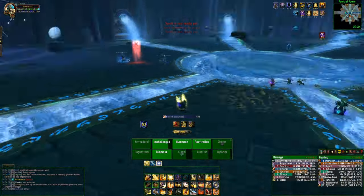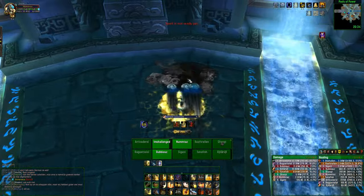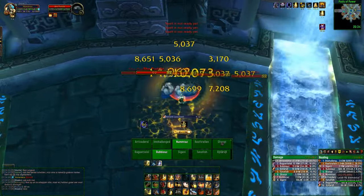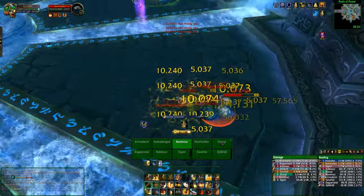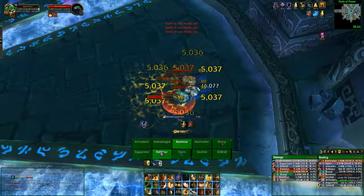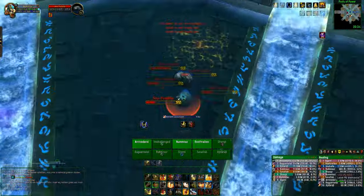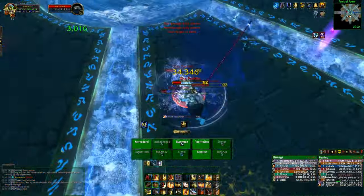In the split phase the boss will despawn and split into around 25 little globs that will spawn randomly on the outside of the room. Once they spawn they'll start moving towards the boss. If they reach the boss he will keep one corruption energy. So you need to stop as many blobs as possible from reaching the boss in order to reduce the amount of corruption he has when he goes back into the normal phase.